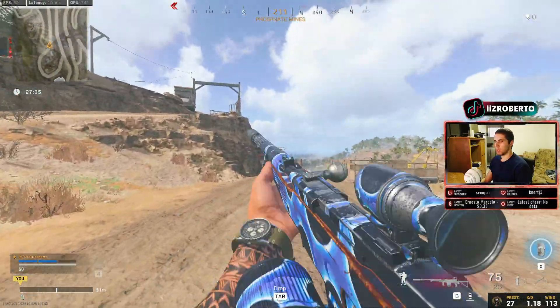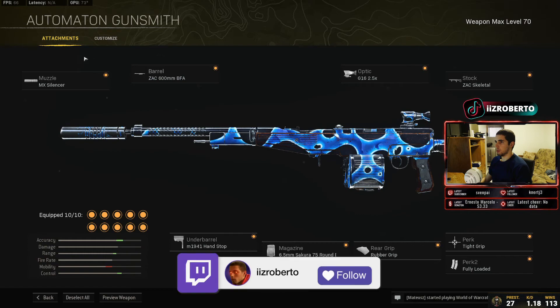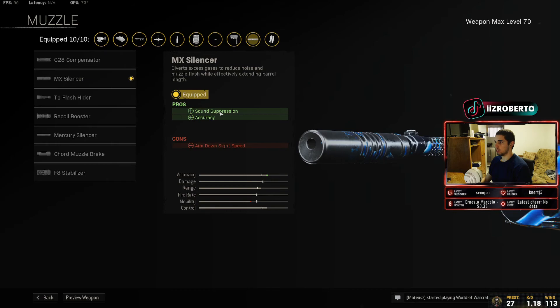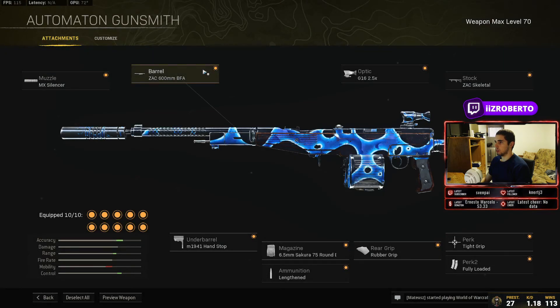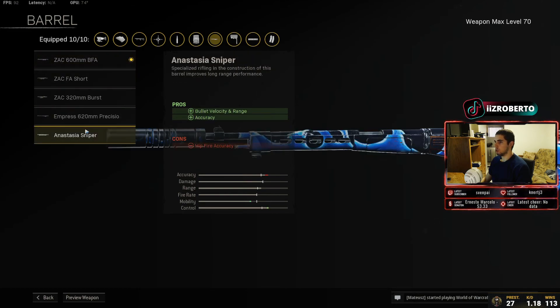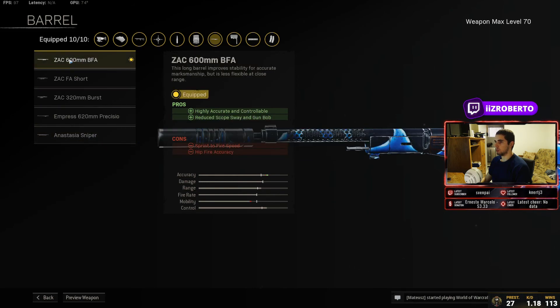Try this build out and let me know what you guys think. For the muzzle we're going with the MX Silencer for extra sound suppression and accuracy. For the barrel we're going with the ZAC 600mm BFA — it gives us highly accurate and controllable recoil and reduced sway and gun bob. I think they're getting rid of the bob mechanic so we might have to change that in the future, but for now I'm using this. You can go with the Anastasia Sniper if you want more bullet velocity and range, but I prefer this one.